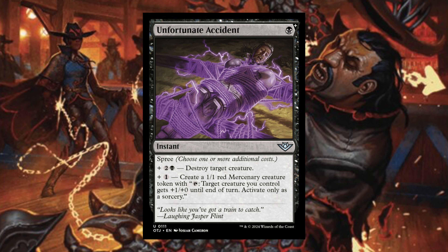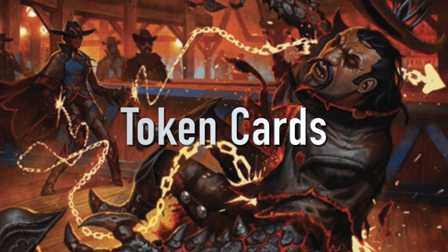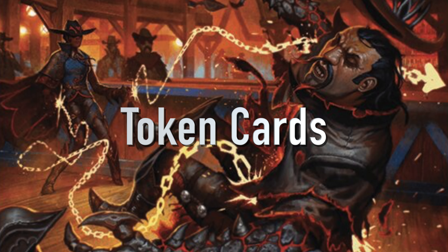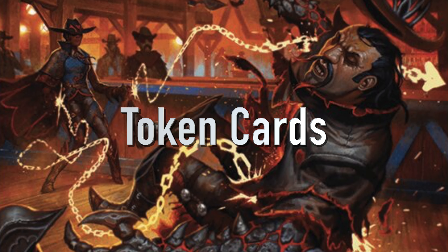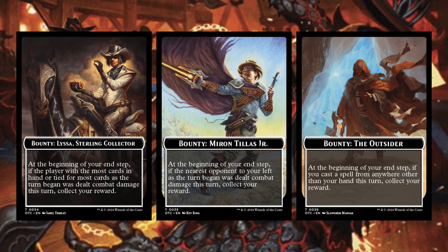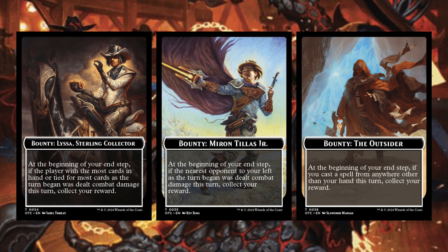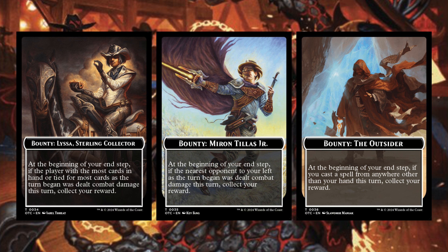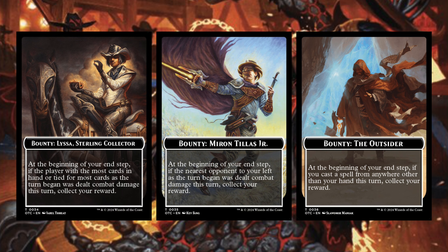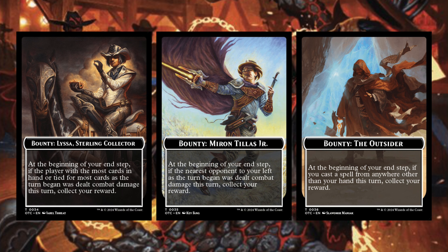We also got some bounty token cards — I'm not sure exactly how they work yet. We have Bounty: Lisa Sterling Collector, Bounty: Miren Tillaz Jr., and Bounty: The Outsider. All of these bounties have some sort of effect where if you complete the effect, maybe you get to collect a reward — and we don't know what a reward is yet. Maybe we'll get another card that tells us what a reward is. These are kind of cool mysterious cards, and I'm very excited to see how they work. Stay tuned for that.